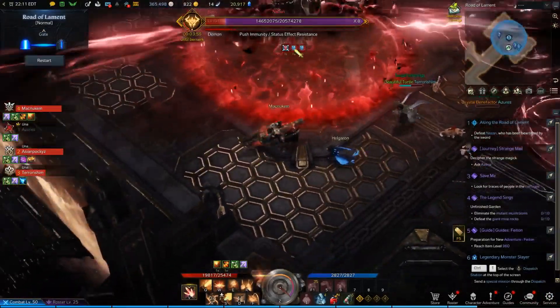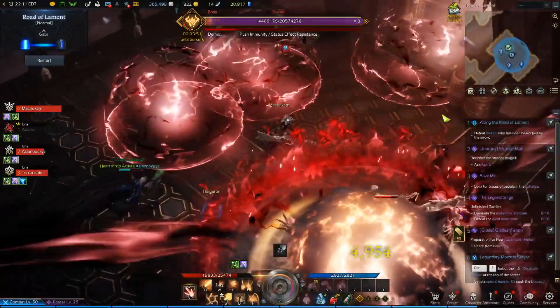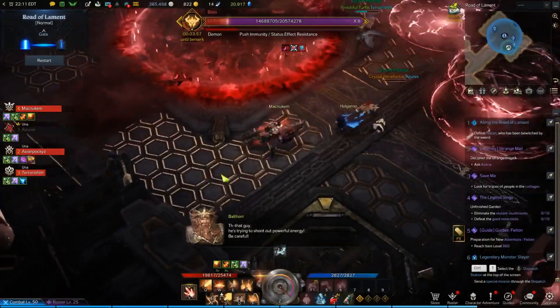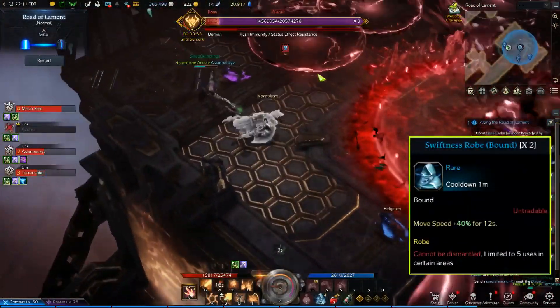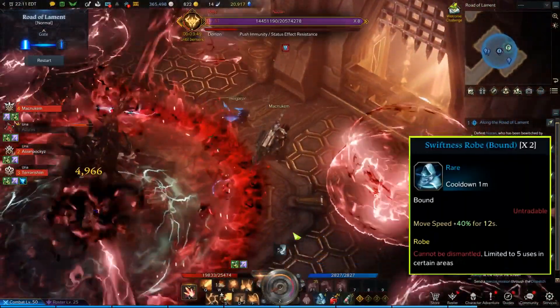When he does this, he will start shooting lasers from his hands and spinning either clockwise or counterclockwise. Just pay attention to which way he's rotating. He will also stop periodically and spin the opposite direction. This is relatively easy to dodge, but if you feel like you don't have enough movement speed, add the Robe of Swiftness to your bar before the fight begins.